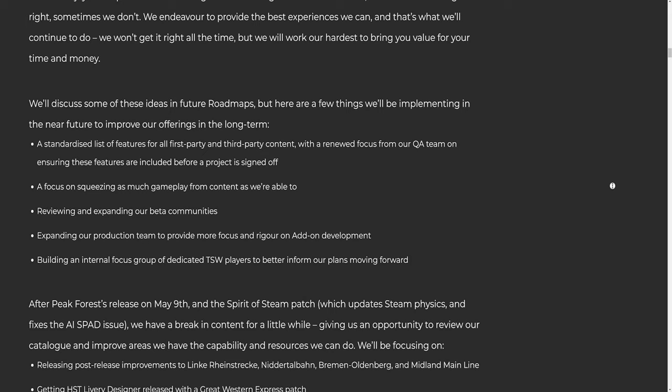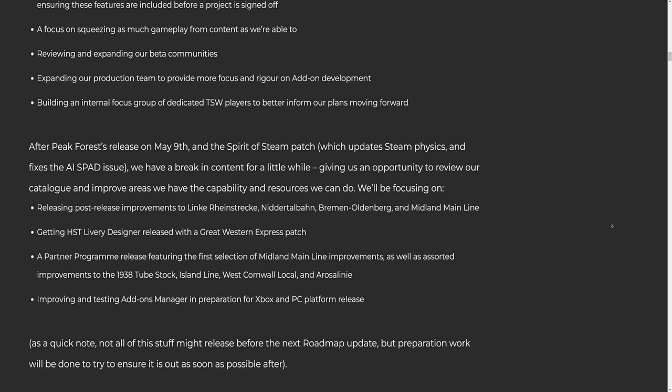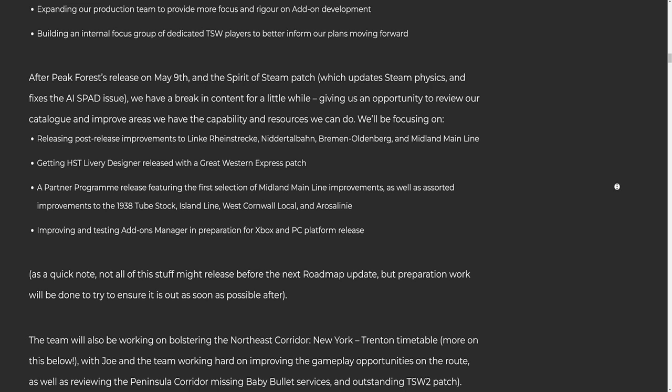One: a standard artist list of features for all first-party and third-party content with a renewed focus from our QA team on ensuring these features are included before a project is signed off. Two: a focus on squeezing as much gameplay from content as we're able to. Three: reviewing and expanding our beta communities. Four: expanding our production team to provide more focus and rigor on add-on development. Five: building an internal focus group of dedicated TSW players to better inform our plans moving forward.